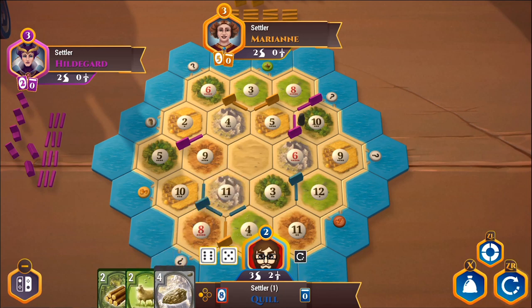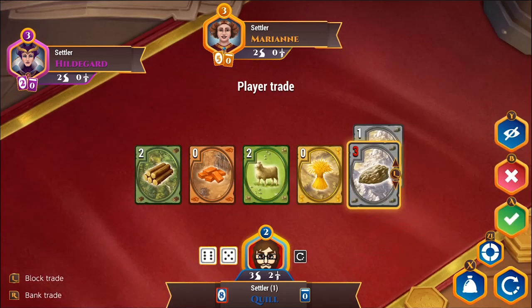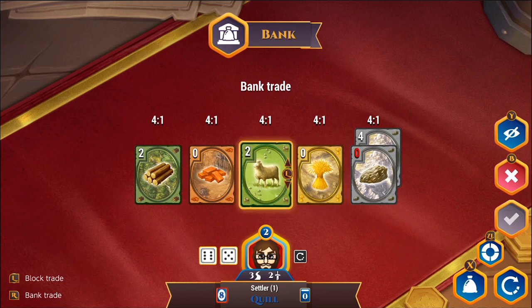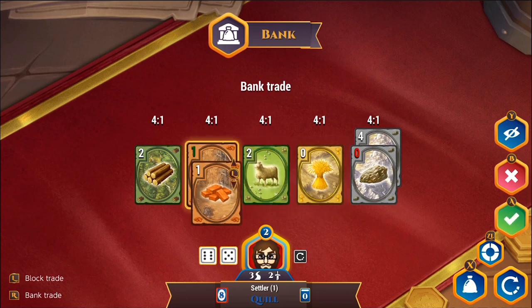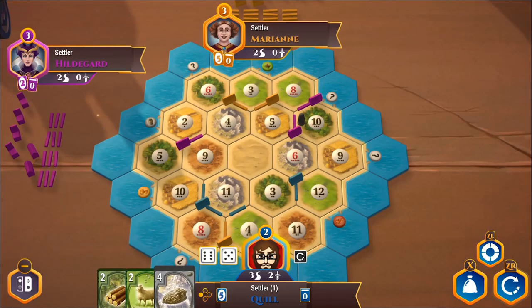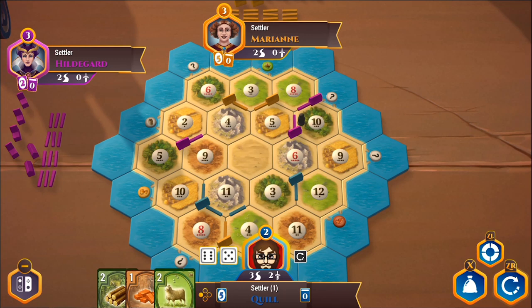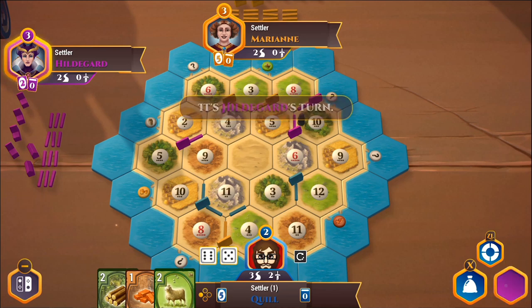This is really annoying — I'm sitting at eight resources, so if the robber hits I have to lose half of it. I still can't build anything. I'll do a bank trade, swapping four stone maybe for a brick. I don't know if I need to rush to build another road right now. I'll go through with this trade. I could build another road right now, but I think I can sit on it since no one's about to block a path I really want. I'll just pass.